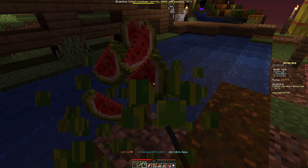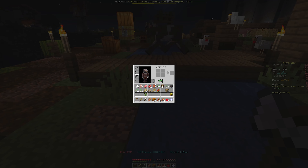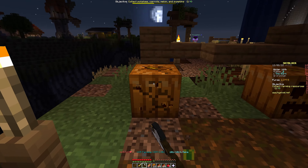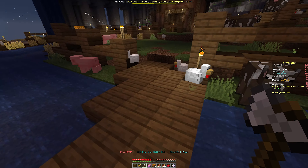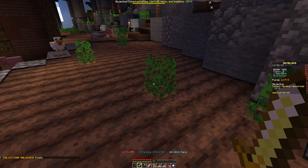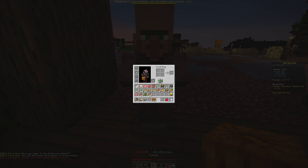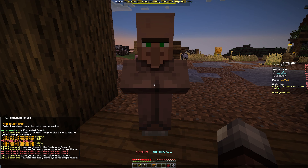Once we get 80 of each we'll eventually unlock the minion. We've got a lot of melon but not a lot of pumpkin. Let's get the rest of these resources. Here's a potato and we just need to grab a carrot. 'Up into the mushroom desert you can find many more crops there.'